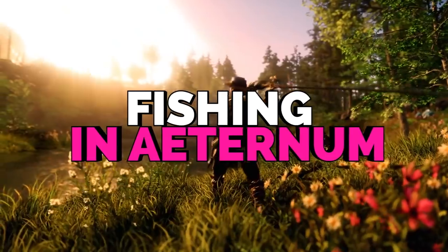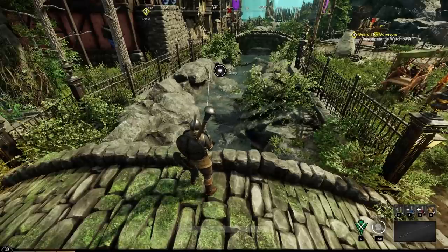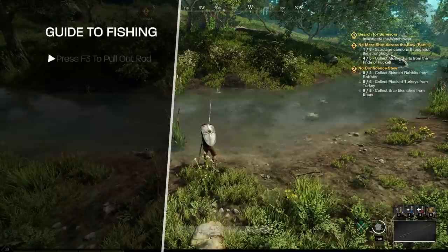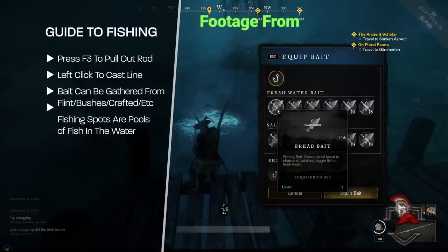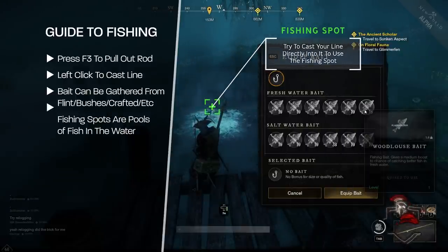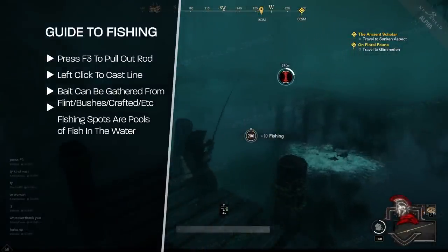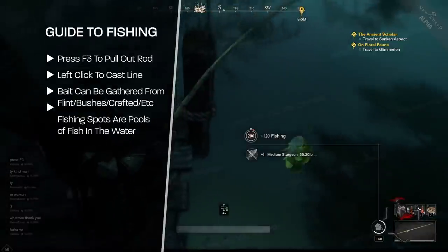For fishing, this was added during the Reekwater update. You can go to any body of water and press F3 to pull out a fishing rod if you have one equipped. You can use fish bait that can be found or crafted, along with fishing spots to increase your chances of success. There are two different types of water — freshwater like a lake or river, and saltwater which might be a marsh or ocean. Where you fish and what bait you use can determine what kind of fish you get, and fish can also be used for cooking. Once you cast your line, play the fishing minigame by reeling it in while holding the left mouse button, but letting go for a couple of seconds so you don't snap the line.